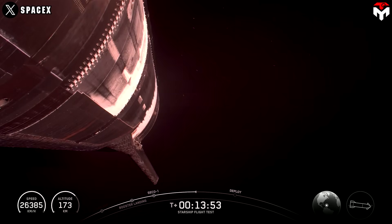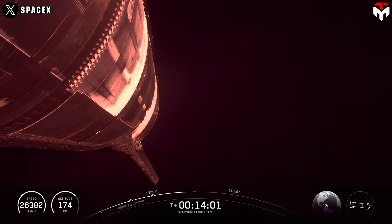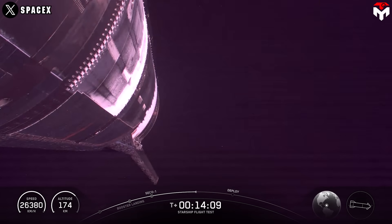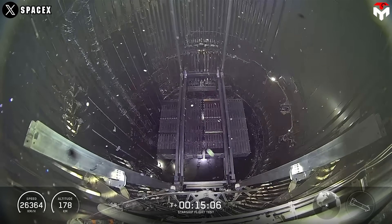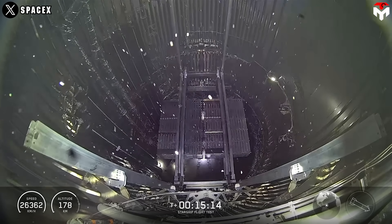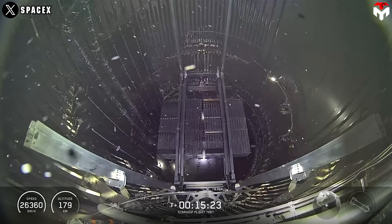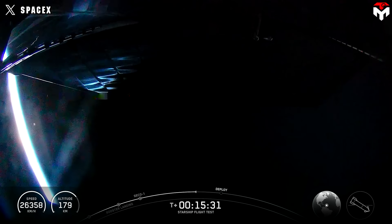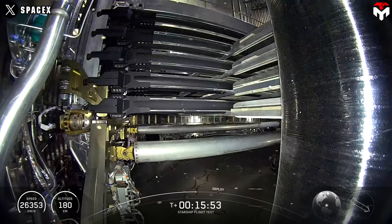Eight Starlink simulators, similar in size to our next-generation Starlink satellites. They will be on the same suborbital trajectory as Starship, meaning they will passively re-enter the atmosphere. You can see them stacked inside the payload bay — four on either side, sandwiched on top of each other. We're going to pop the door open on the right side of your screen, then start dispensing those Starlink simulators out into space from the bottom of the stack.